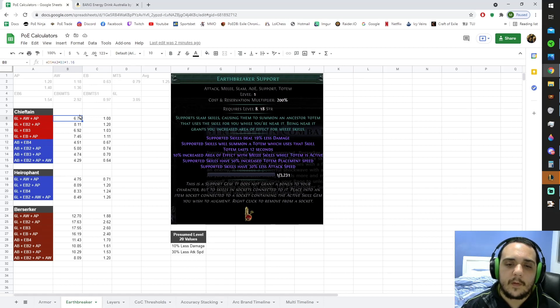The reason is because we're assuming that supports are going to give you an average of 25% more damage after the nerfs next patch — again, all a presumption. We are then multiplying it further by the multipliers for Ancestral Protector totem, which is 20% more attack speed, and Ancestral Warchief totem, which is 18% more melee damage off the top of my head. And so that gives you 6.74.